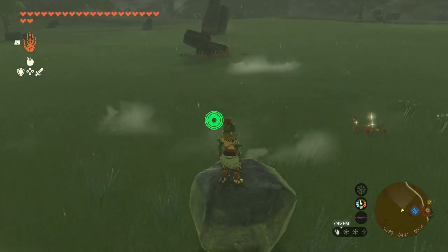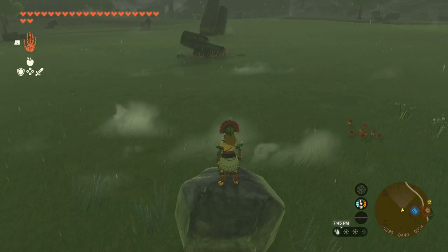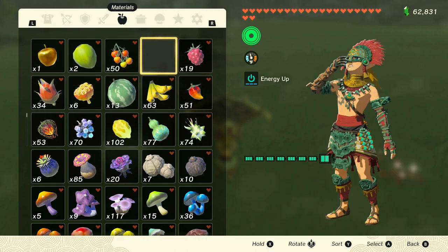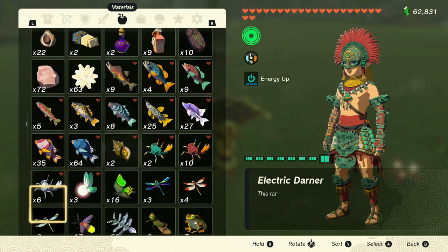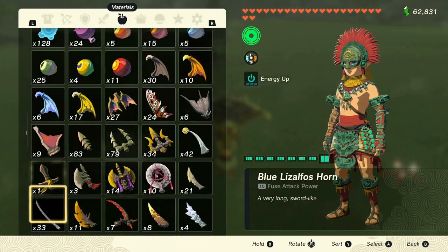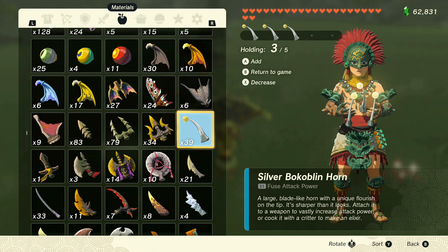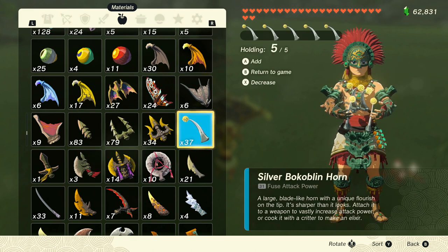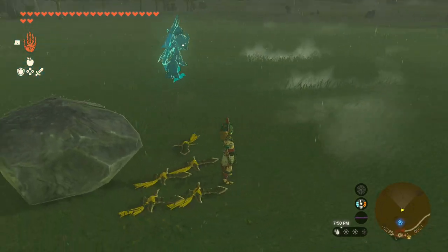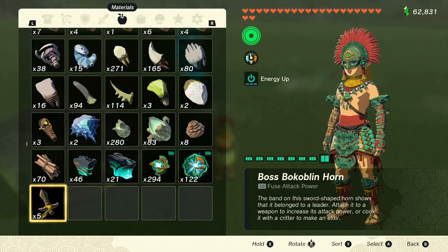So I'm going to jump up on the rock again. As you can see, I have the one single apple — jump off, paraglider, eat the apple, hit select, which takes us into the menu. We go directly left of the salmon to the silver bokoblin horn. Hold five of those, then hit select, which takes you to the maps, hit B, and it drops five boss bokoblin horns. We turned one into five.